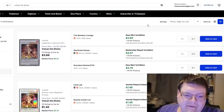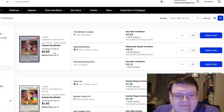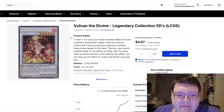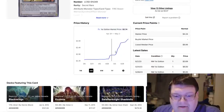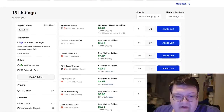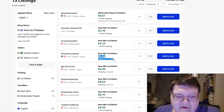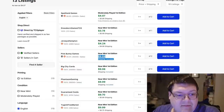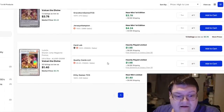Vulcan the Divine — this is one of those cards where you hop in your old time machine and go, wow. These ramp up pretty quick: three, six, five dollars... these do hit $10, which I personally think is a little bit insane compared to other things.